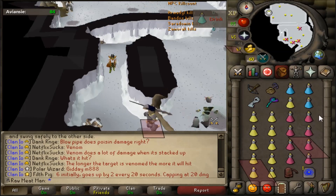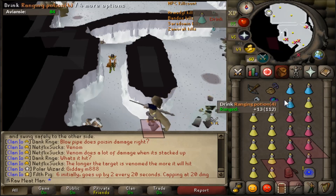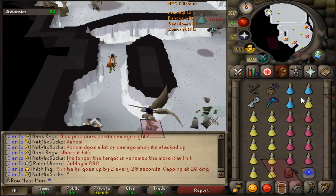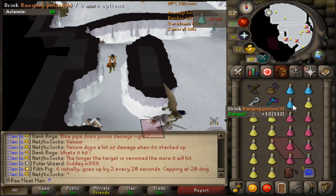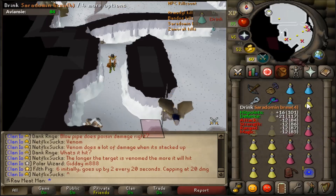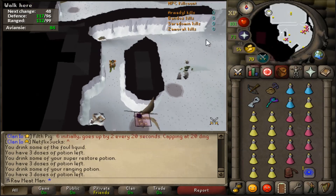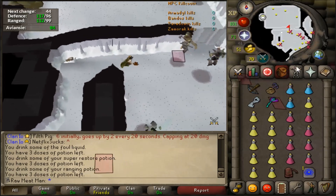For inventory setup, just copy what I've got here — it's pretty basic, or some variant of this. Take more brews if you can afford it, take more restores, whatever. You'll kind of work out a rhythm for how many resources you need per trip. You should be able to get at least 5 kills doing this. I get from 7 to 12 depending on food drops from the minions.